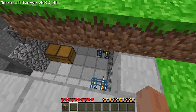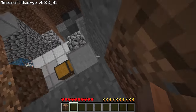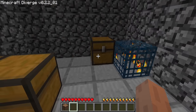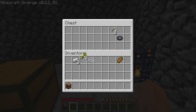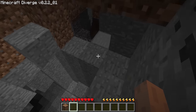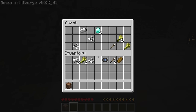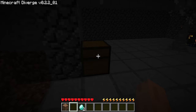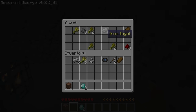The mod expands the dungeon system extensively. In vanilla alpha Minecraft, dungeons were incredibly rare and contained really bad loot at the time, so there was no incentive at all to look for them. Minecraft Diverge rewards you for venturing out by increasing the spawn rate by a lot and giving better loot rewards within dungeons. You can even find them cracking through the surface if you look long enough. I think one of the best things in Minecraft is exploration, and Minecraft Diverge adds that sense of wonder back into alpha.